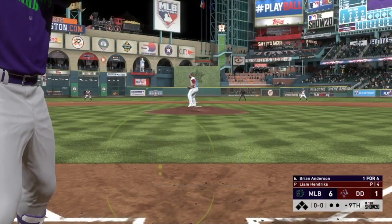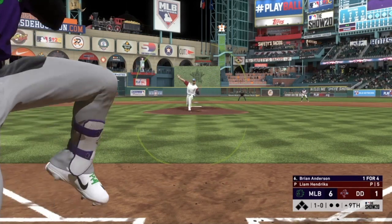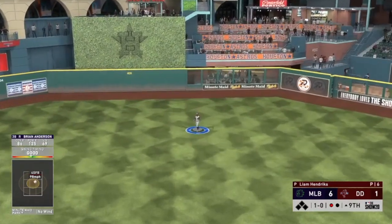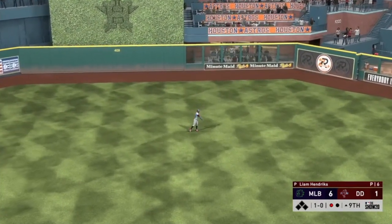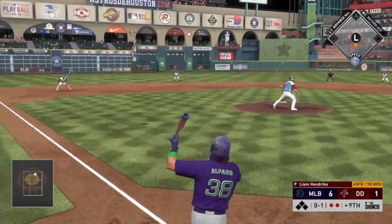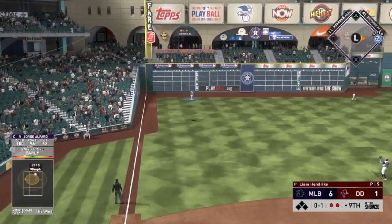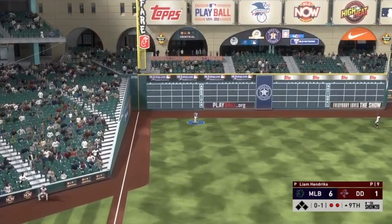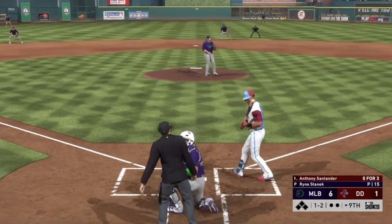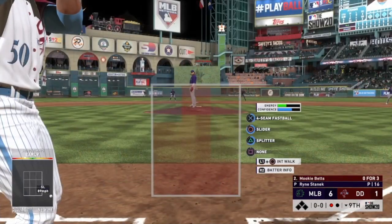Jazz Chisholm has all six RBIs on the day — a three-run bomb, a two-run bomb, and an RBI hit-by-pitch. This guy is so good. Anderson hits one to center field and I can't believe it — I think Brian Anderson has been robbed twice on really good swings. Alfaro pops it up, but hey — a massive three-run bomb from Jazz Chisholm gives us a 6-1 lead. I'm feeling a lot more confident now.